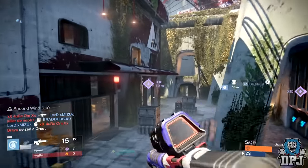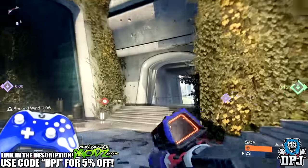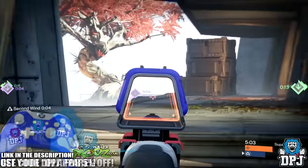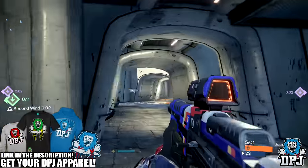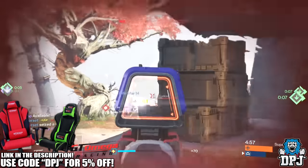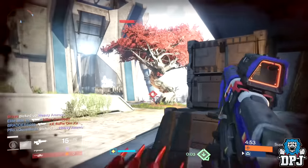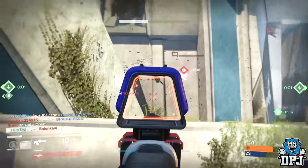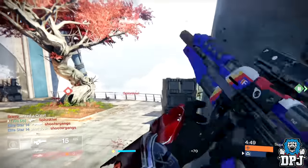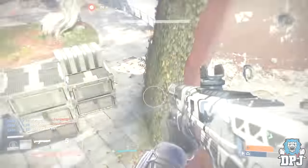What's going on guys, it's your boy DPJ here today with another Destiny video. Today I'll show you how you can easily get the Matador 64 shotgun, the 77 Wiser fusion rifle, and the 2020 AMR-7 sniper rifle — these classic Year One weapons. Before we get into the video, if this video does help you out, leaving a like is very much appreciated.